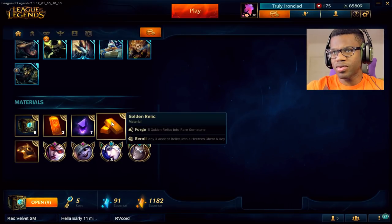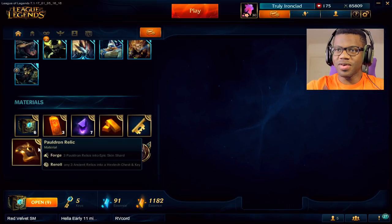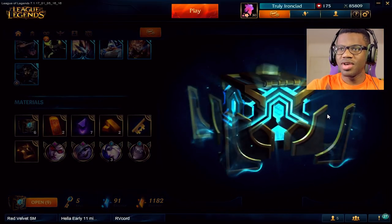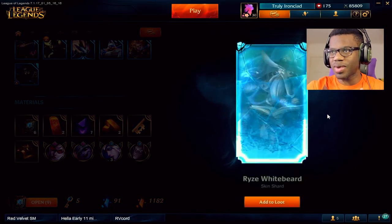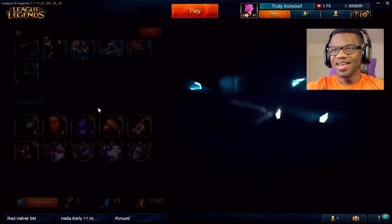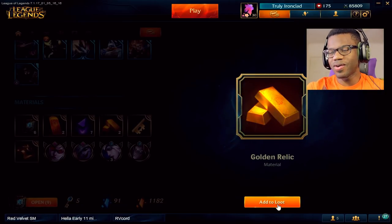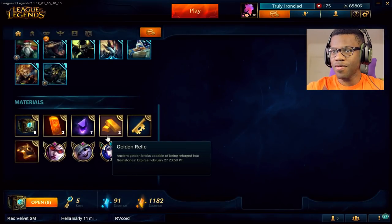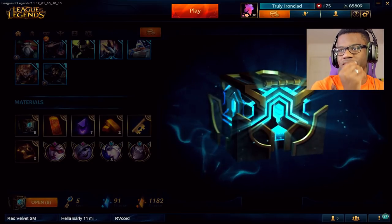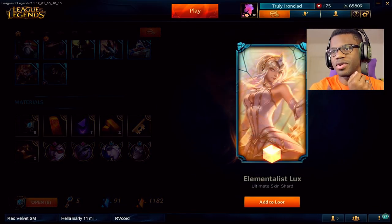You can forge 5 golden relics into a gemstone. Riot is really trying to get you to buy stuff right now. I need gemstones so I can get freaking Vayne, man. I am not trying to buy that many of these just to get one gemstone.